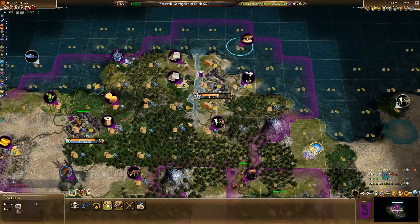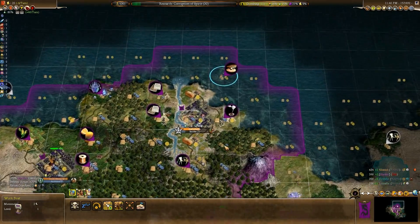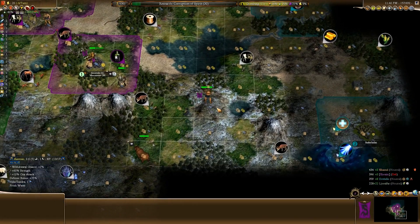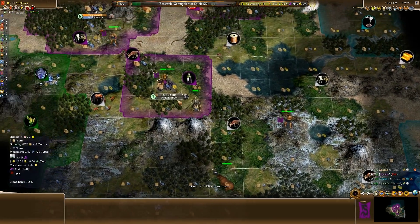I could just build maybe a road here to connect that up, and there we go - finally we can actually take advantage of the climb resources. This Axeman - yeah, whatever - just heal up. At least he's got a nice little defensive bonus up there.